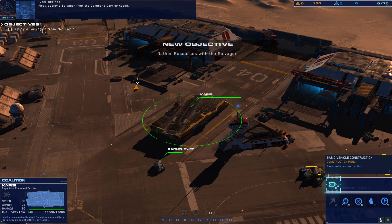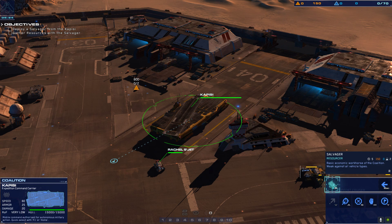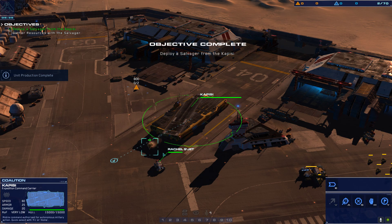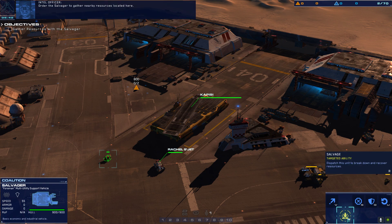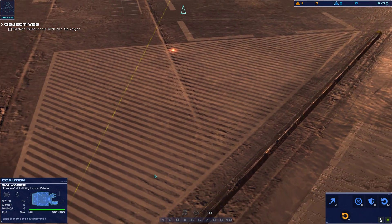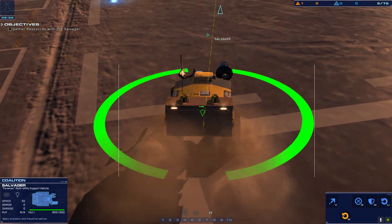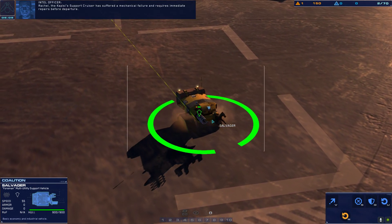We have to deploy. First, deploy a salvager from the command carrier Kapisi. Now this is the salvager — it helps you collect the resources. As you can see, this yellow triangle is what we have to gather resources with. Salvager is ready. I've guided this salvager to gather resources. You can stick the camera with the middle mouse button and it will move with the unit.